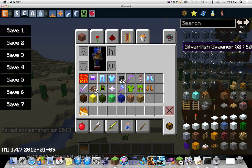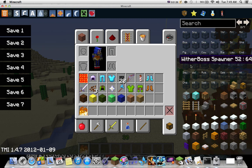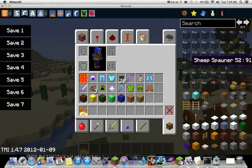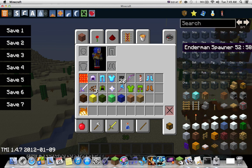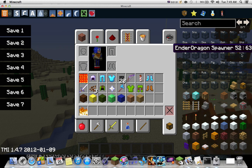There are a ton of different mob spawners, and be very careful because you can actually spawn a wither boss. You can even spawn an ender dragon in your world, though I would definitely not recommend that.